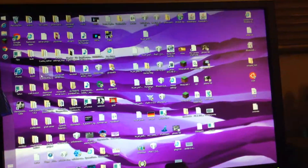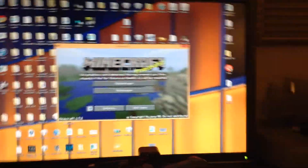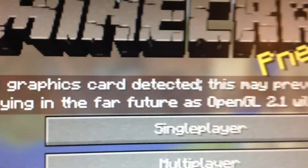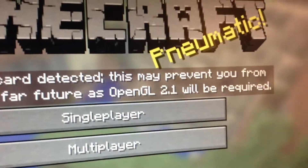You're going to be downloading Windows 7 drivers, restart your computer, that's it — it's working. Let me prove to you that it actually works. Open Minecraft, play, have it full screen. Look at that — boom, Minecraft 1.7 right there, fully working. The only thing it does is detect the old graphics drivers and may prevent you from playing far future versions, but it works.